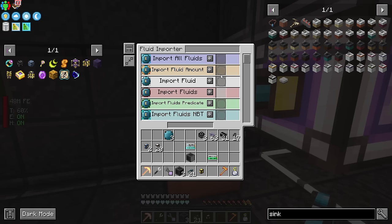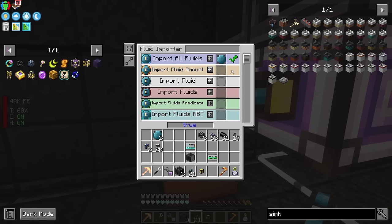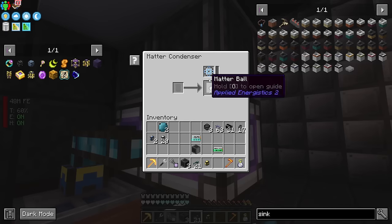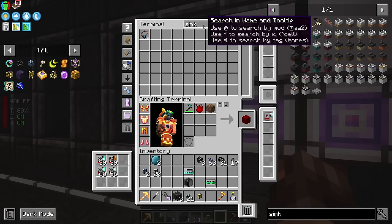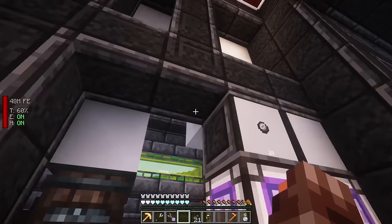With the logic cable in place, we grab a variable card - you need one of these to make it work. The only setting we care about right now is 'import all fluids.' Inside we can tweak the fluid transfer rate - setting it close to max without worrying about each individual number. That should already be working. You can see the stored energy going up - it'll take about 10 minutes to get the first singularity. The matter balls are already being produced, so let's set the filter and get them into the system.